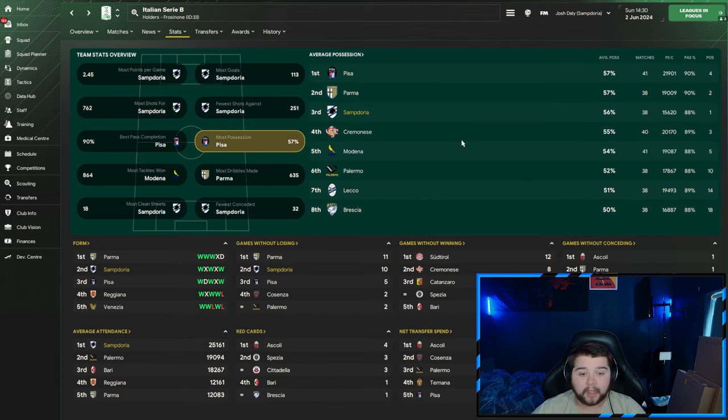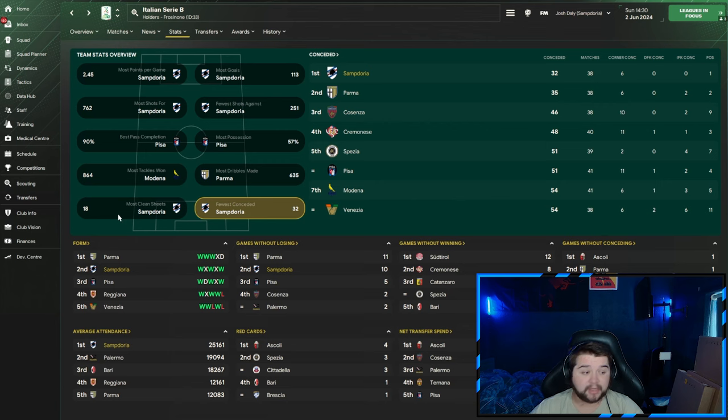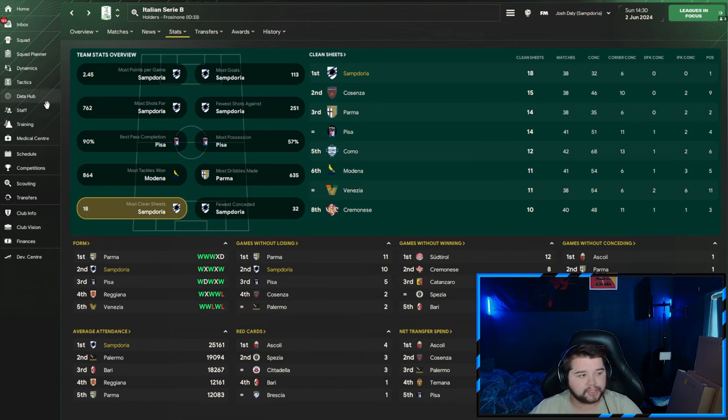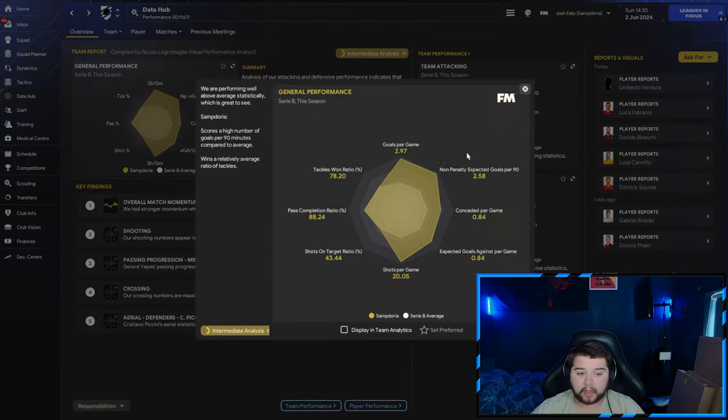We love to get shots off at goal with this tactic. Possession-wise, quite consistent at 56% of the ball, fewest conceded and also the most clean sheets — four clean sheets ahead of a team like Palermo, which is quite a fair few games. Going over to the Data Hub: way under a goal per game conceded, close to three goals a game even with a team like this, 88% pass completion, 78% tackle-win ratio and shots per game over 20. We can do it even with a team like this.